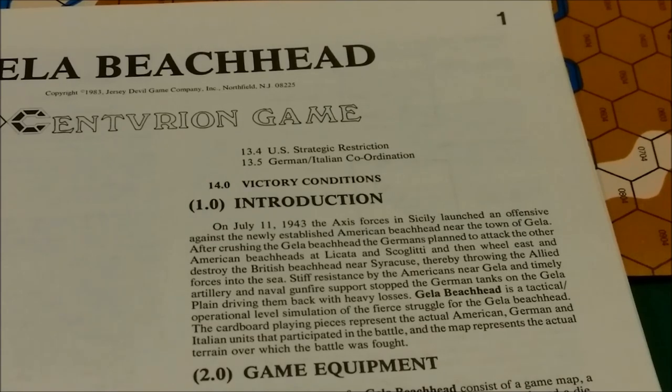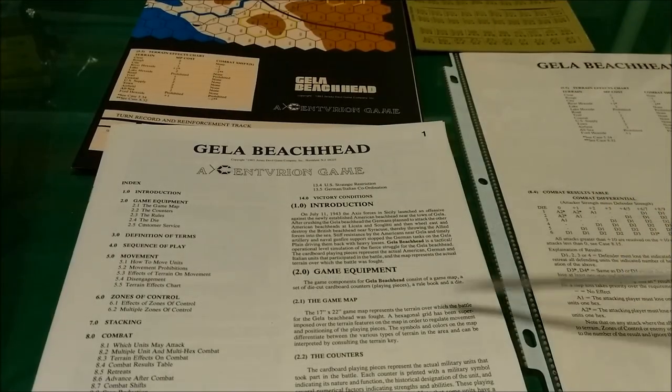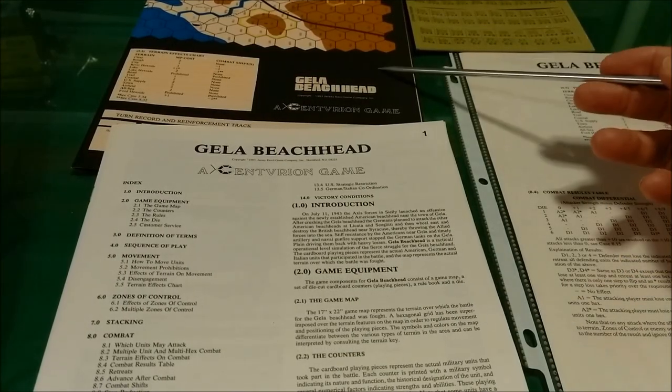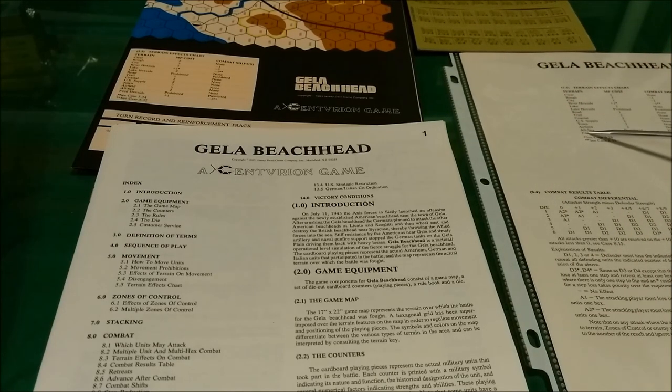Gela Beachhead is a tactical, operational level simulation of the fierce struggle for the Gela beachhead. The cardboard playing pieces represent the actual American, German, and Italian units that participated in the battle, and the map represents the actual terrain over which the battle was fought. Each copy of the game includes a rulebook, a map, counters, and a player aid sheet.